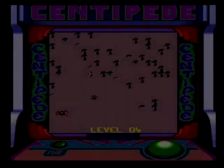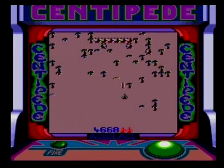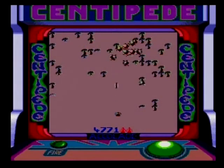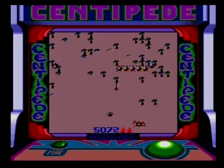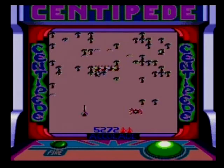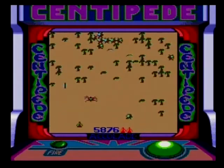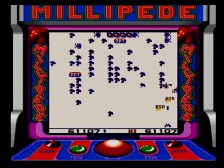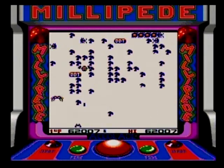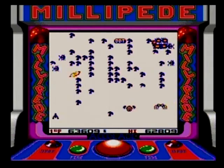For those who have never played either Centipede or Millipede, you control a blaster and are charged with slaying the titular Centipede or Millipede depending on the game you're playing. Blocking your way are tons of mushroom trees that you have to blast away, as well as occasional critters such as spiders, flies, and things of that nature. Centipede is the earlier game, while Millipede is the sequel that adds sticks of dynamite you can shoot to cause damage, alongside some other additions not in the original.